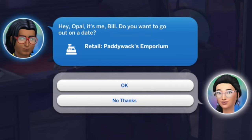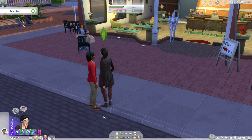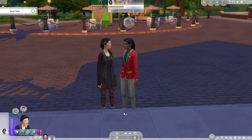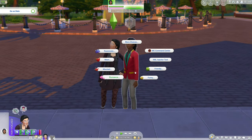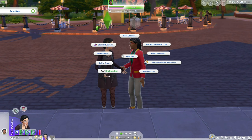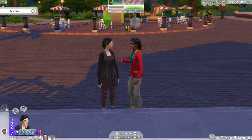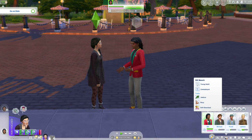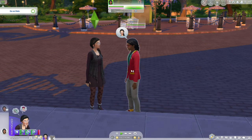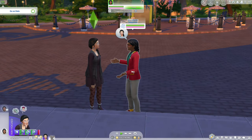Bill wants us to go out on a date to a retail store — okay, sure, why not. I haven't married Bill yet because I was waiting for him to get a job, so let's ask him about his career. I can't — did you get a job? I told you to get a job and you're still unemployed. Okay, well maybe we'll ask him to be our boyfriend.